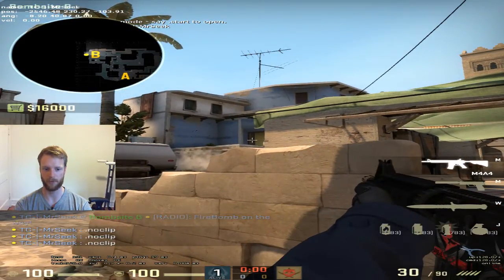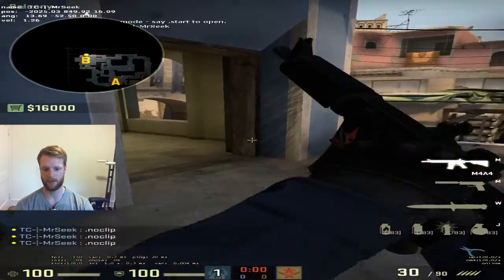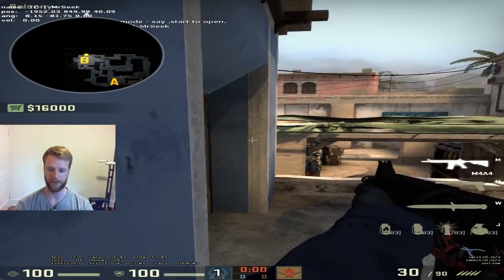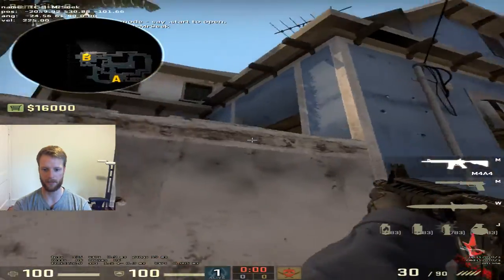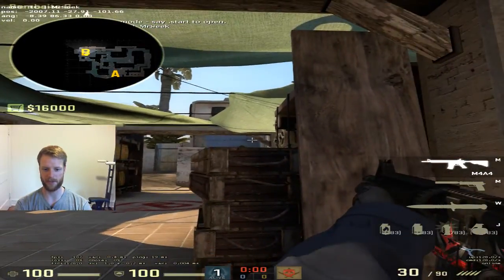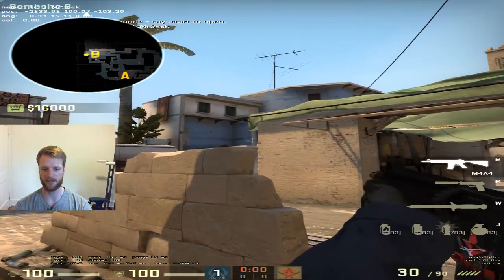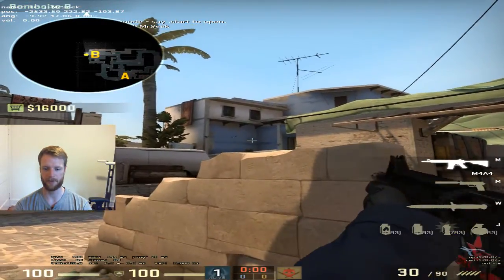So the last setup is if we want to hold the balcony. This one gets a little more interesting because you have the option of holding this angle. The cat player is going to be the one pushing up, if you're going to push up. So you'll be chilling here, and then I might be in van. And if I get mollied, I'll try and get to this position so I can still help. Generally, you can play positions like this — that's what bench is for. Because you don't want to be taking this fight, but you do kind of want to take this fight. Either of those are good to help out a guy push that balcony.